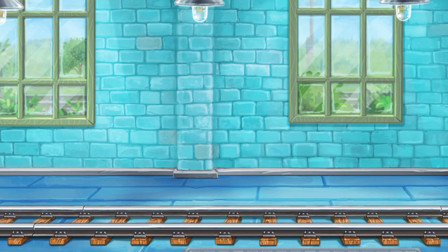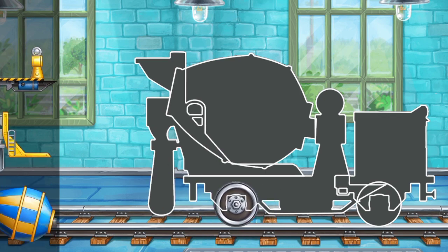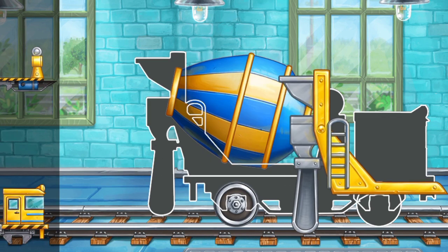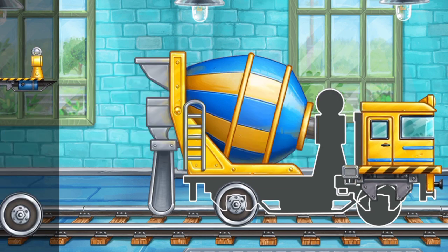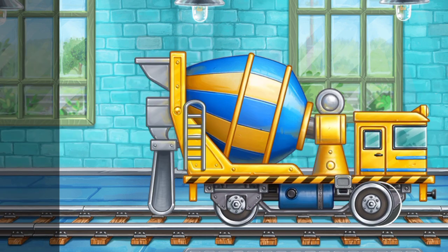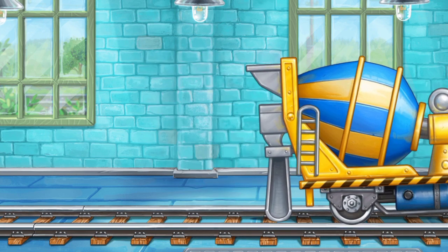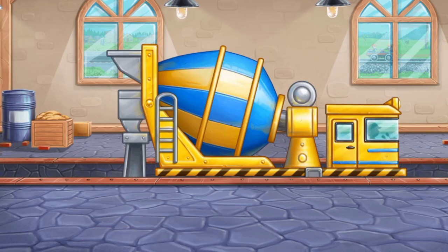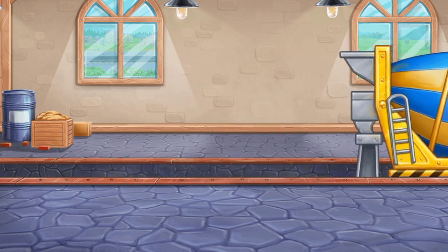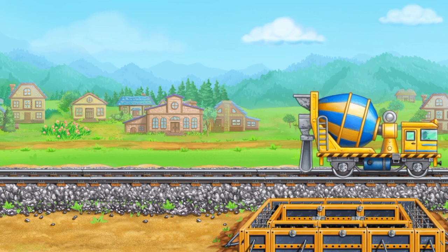Ready. Let's assemble the concrete mixer. Amazing. Let's load concrete materials into the concrete mixer. Hooray. Let's pour concrete for the foundation and make a platform.